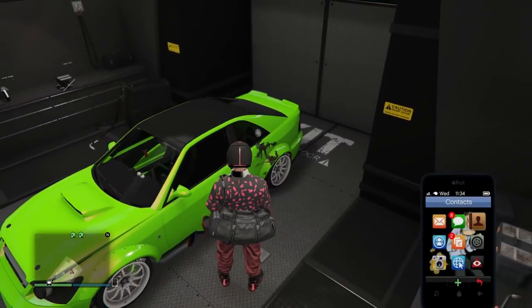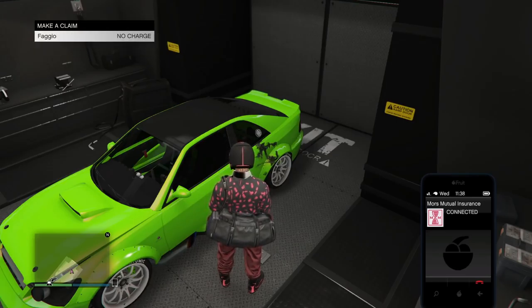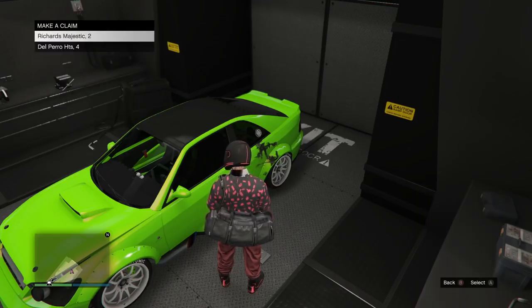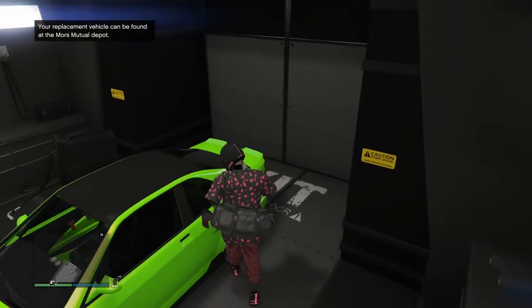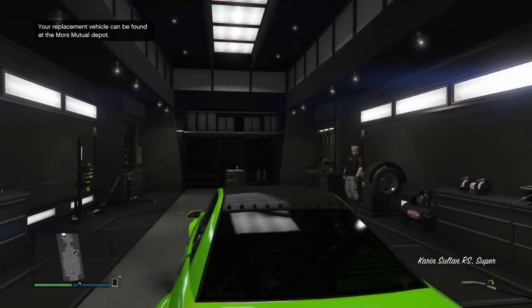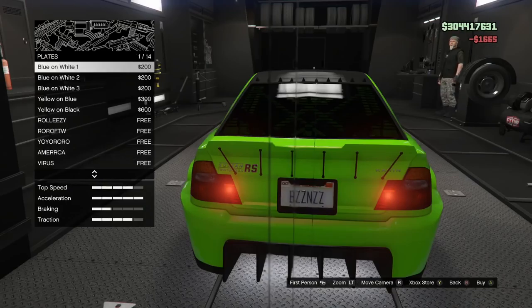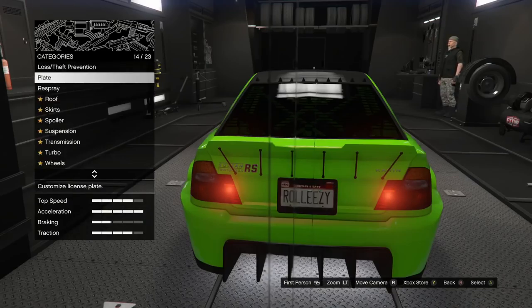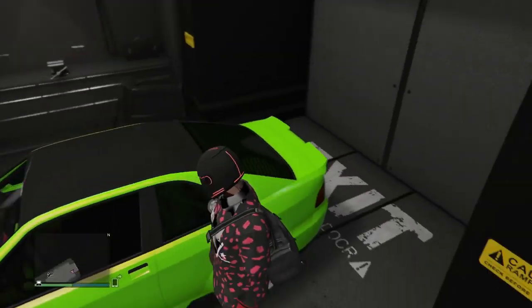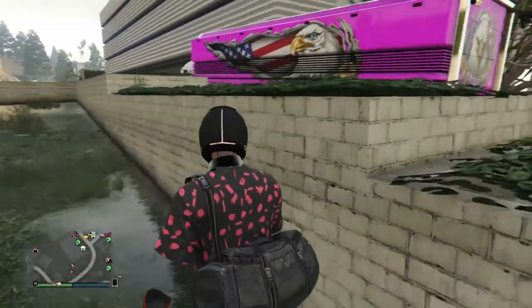Now you must call up one of those blown-up Faggios or Elegies from Moors Mutual and make a claim on one of them. If you do not do this, you will dupe over your Oppressor — people were losing their Oppressors. After you've made a claim, get in the car, hit Right D-Pad, and repair the vehicle if you have to — I think it's only the first time you've got to do that. Go to Plate and change the plate. If you only have one custom plate on that Sultan, just go ahead and change the color — you should be good. Then hit Exit the Vehicle and Exit the MOC.